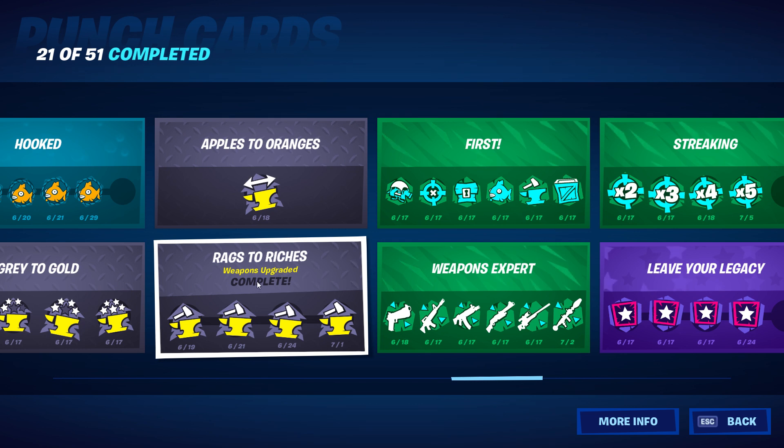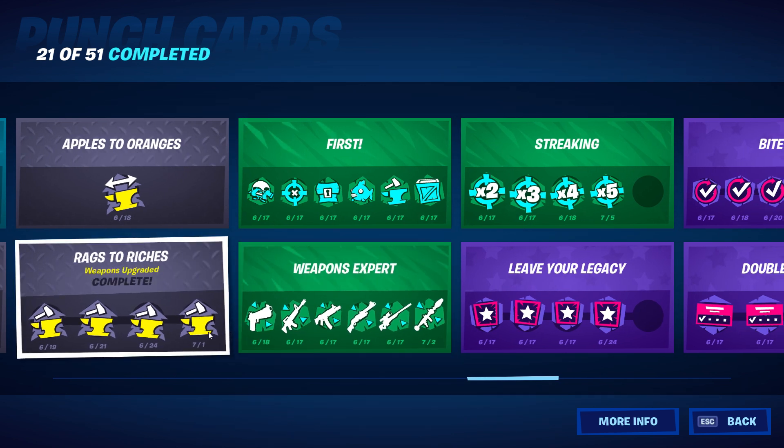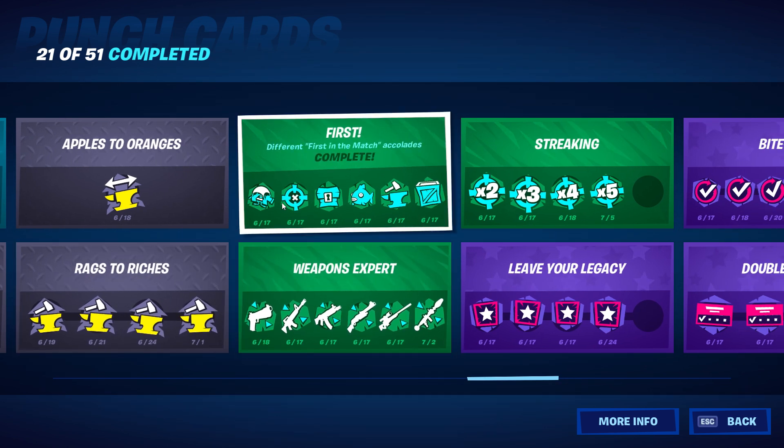Apples to oranges — graded a weapon — complete. Rags to riches — weapons upgraded — complete. You needed 250 total in order to max that punch card out.